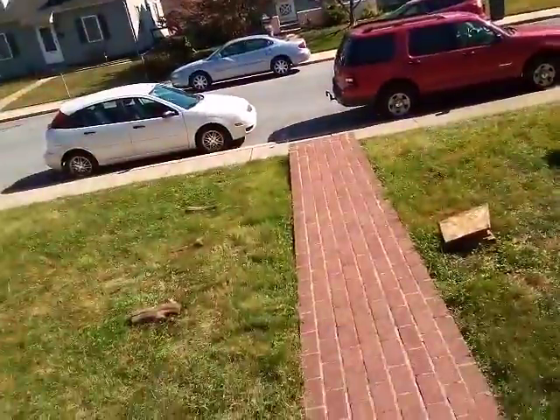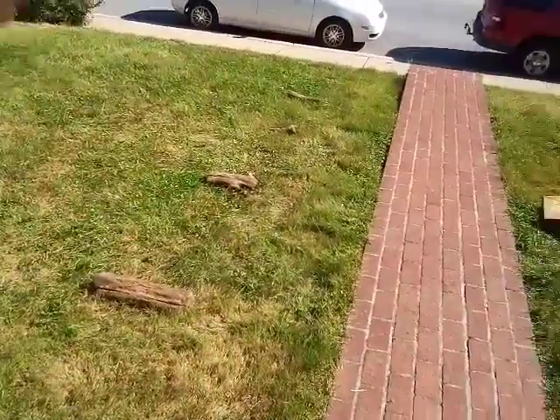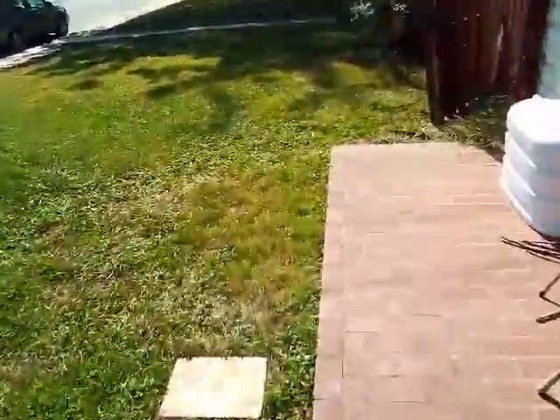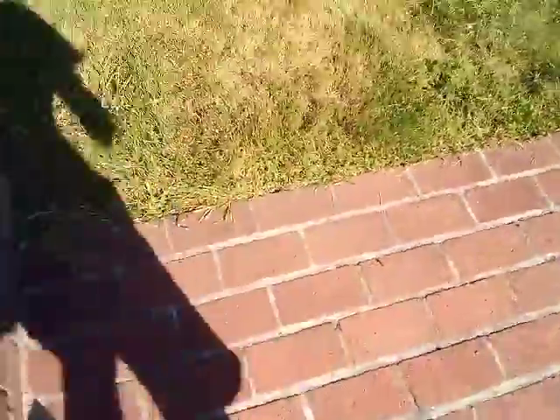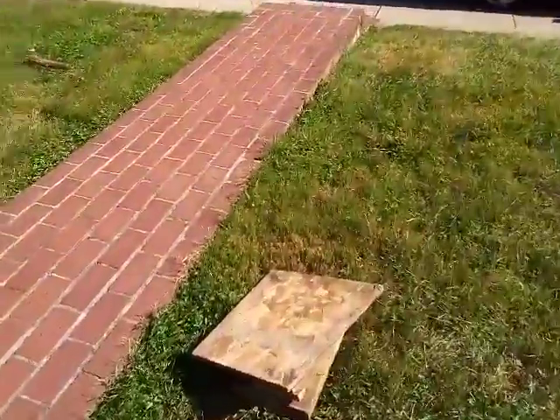Alright, I guess let's introduce the obstacles. We need a stick for one of the obstacles — this one might be too light. Let's put the stick there for now, we'll figure it out. Anyways, let's get to introducing. The first obstacle is the wood throw.